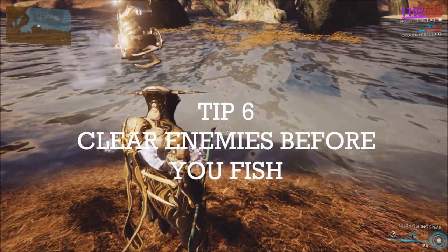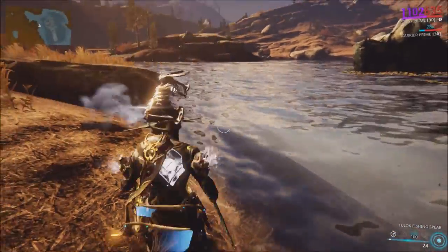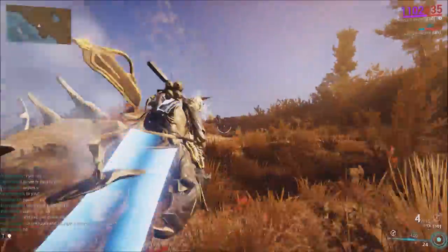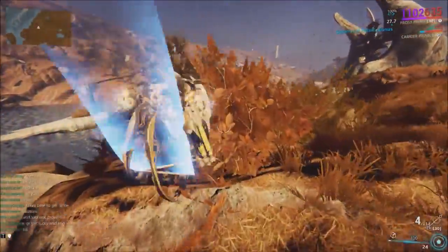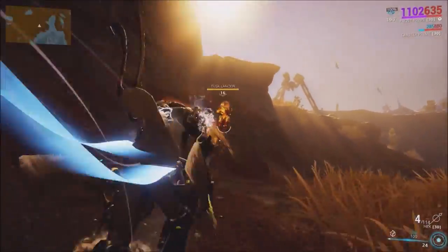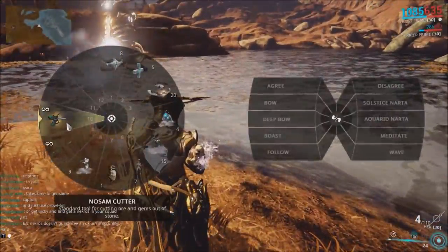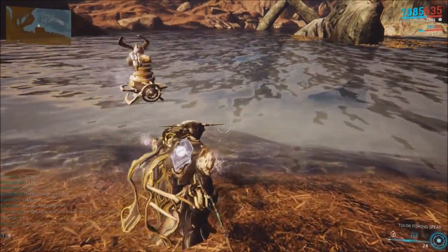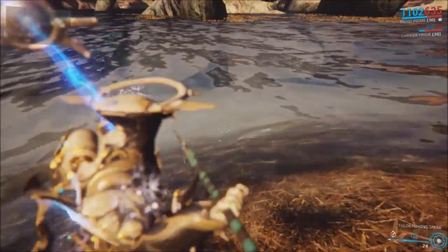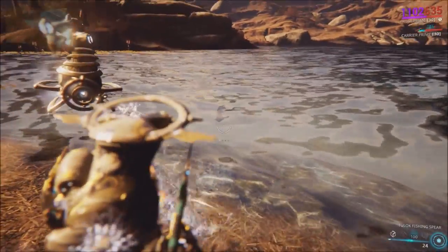Make sure there are no enemies nearby when you're fishing. As you'll see here, I could chill here for ages and not catch a fish — because up there is an enemy trying to kill me. Get rid of them first, then go back and catch your fish. Kill them all, make sure they're all dead, and then continue fishing. It's not just harder with enemies around — it's next to impossible to find any fish when guys are attacking you. Once I go back to the water, I immediately hear bubbling sounds and there's one right here.